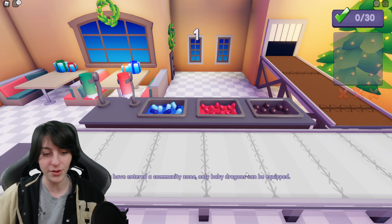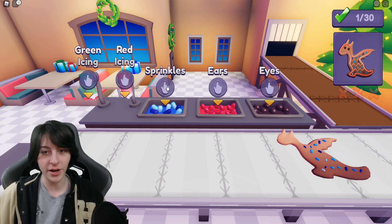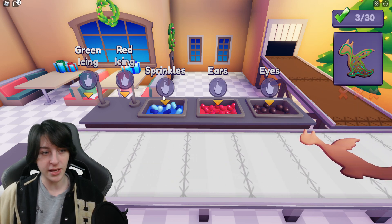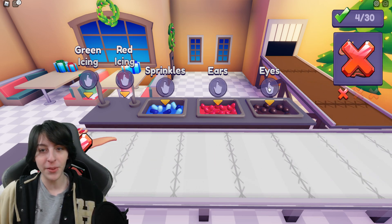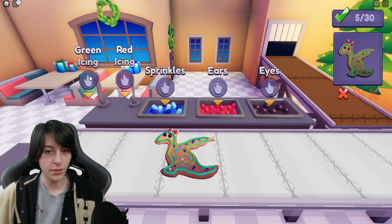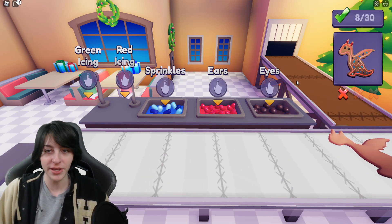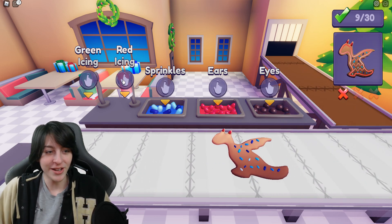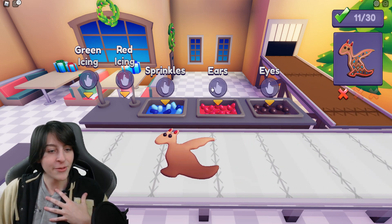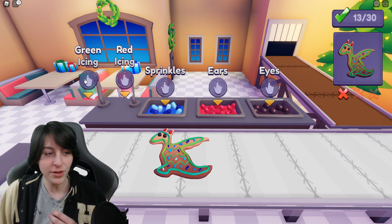You've entered a community zone — only baby dragons can be equipped. Frosting — okay, this is so hard. It's blue sprinkles, red ones, and green icing — this one is green and blue. I feel like I'm playing Papa's Pizzeria or something here. I got one wrong, that is bad — I'm setting a bad example. Go faster! Red, red, red — there we go. We work things out as we go. I have to get 30 right and I can only get three wrong. All I'm trying to do is make a cookie — 13 out of 30, this is too many cookies, who needs this many cookies?